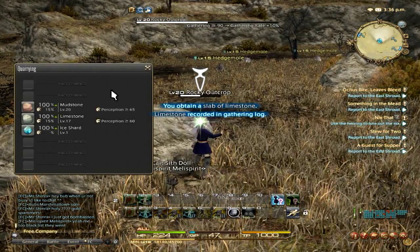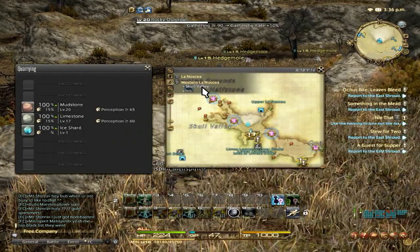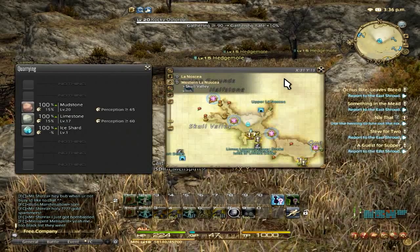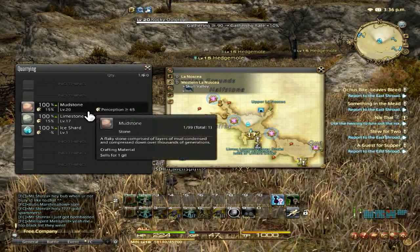If you are looking for mudstone and limestone, you'll find them also in La Nosea, Western La Nosea, Skull Valley. They will be the level 20 rocky outcrop.